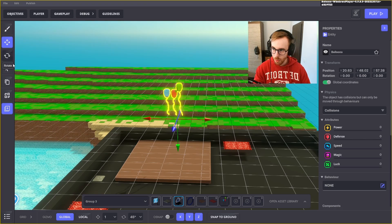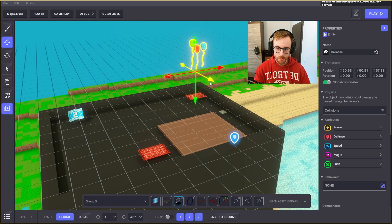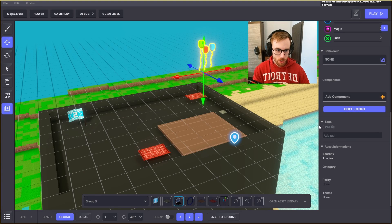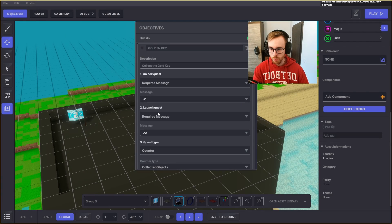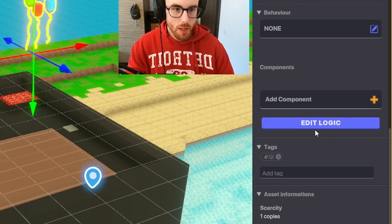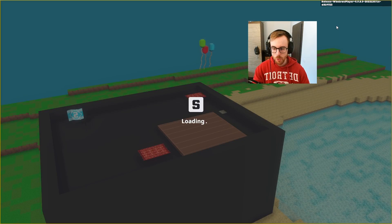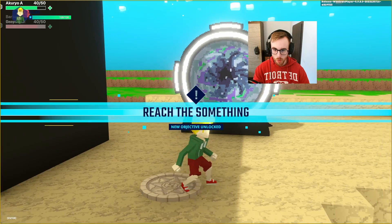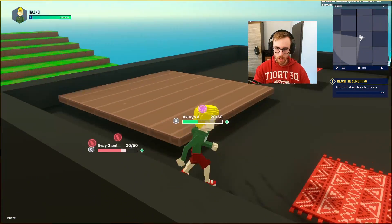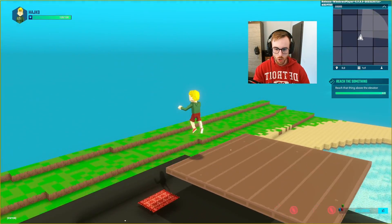We position the balloons higher up, add a QI tag in objectives, and make it a collectable component so you can pick it up. When we go into the game we instantly get the quest, ride the elevator up, reach the balloons, pick them up, and the quest is completed!